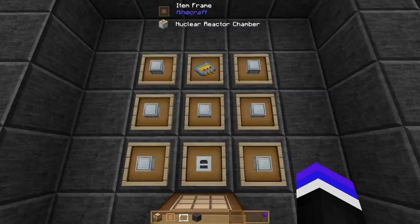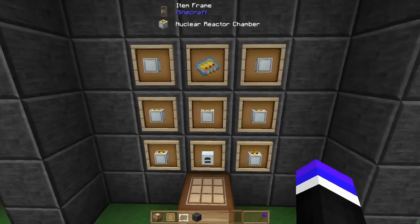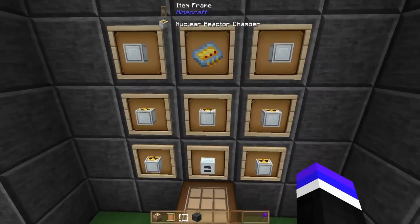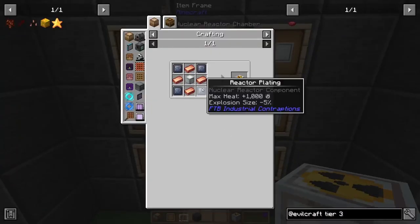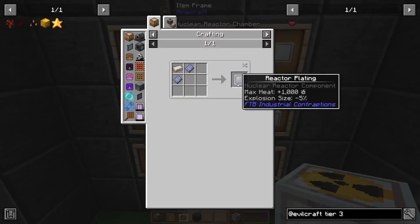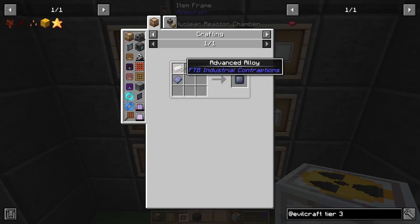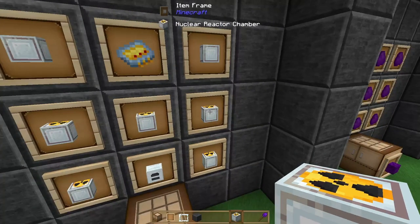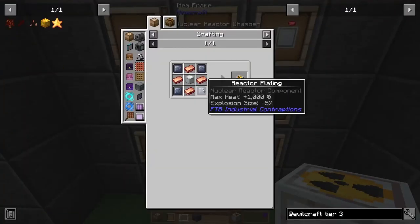Next up is the nuclear reactor. This is something we've sort of covered but not exactly. The iridium circuit and basic generator are things we've covered. The nuclear reactor chamber — almost all the pieces are something we have covered. The only difference is reactor plating, which takes two lead plates and an advanced alloy to craft, and you need seven nuclear reactor chambers, so you'll need 28 reactor platings.